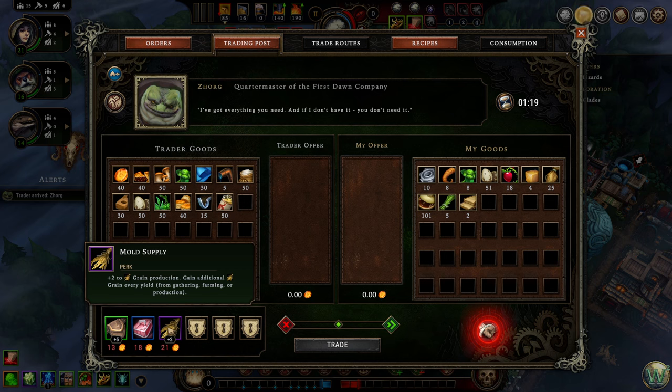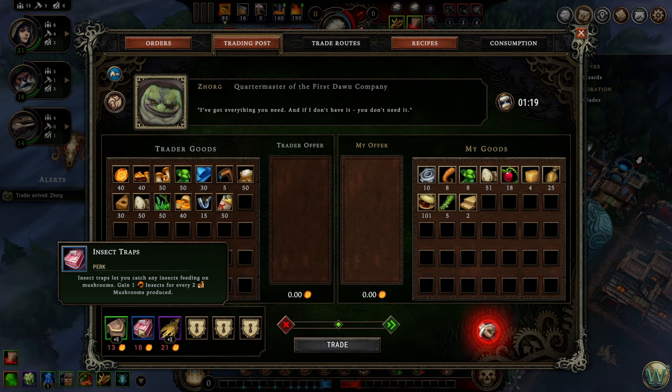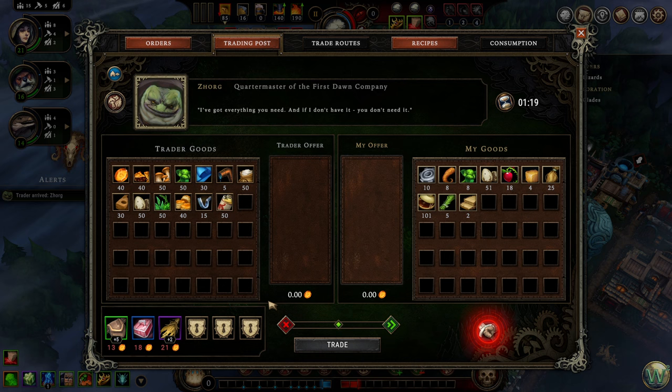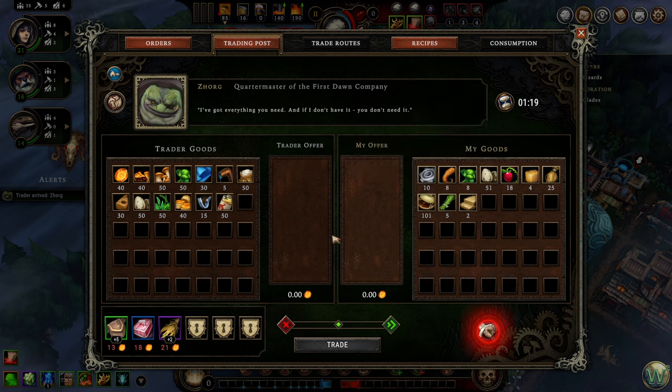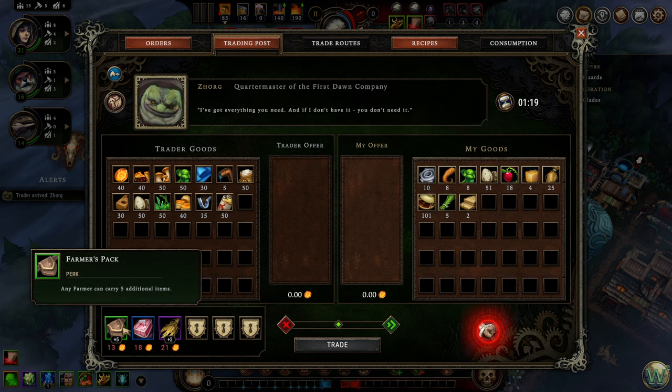In this case the grain perk is not any good for us at all. But the rarity here — green, blue, red — still matches up with that rarity scale we were talking about at the end of the last episode. This is an uncommon perk, this is a rare perk, and this is an epic perk — and it is epic because two additional grain for every harvest is a pretty good deal. As we just looked at the resin, we can see it's worth 14.14 amber for the whole stack. We'd have to sell all of our resin to get even just this one farmer's pack, which is a good perk but probably not super worth it at this point.